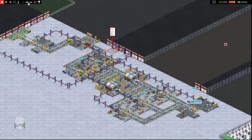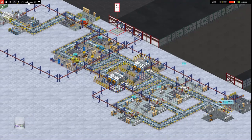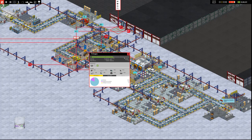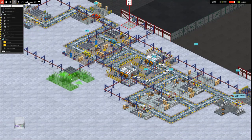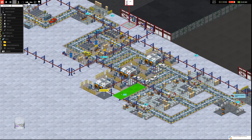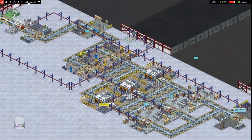It looks like we have very few backups — our chassis production has sort of met our demand. We're getting a little bit of backup in the paint booth. We don't have any cars waiting, but these guys are getting backed up — could be too much body production. Let's increase our paint throughput. 44,000 — we have the money. There we go. We'll get our conveyor hooked up. We'll be able to paint three cars at a time.